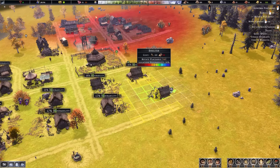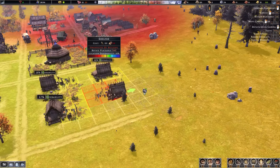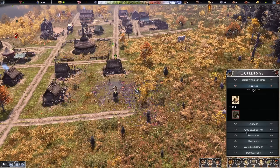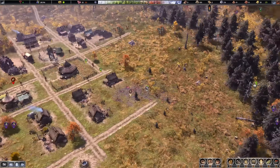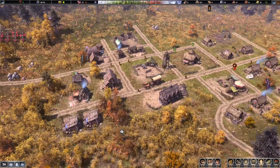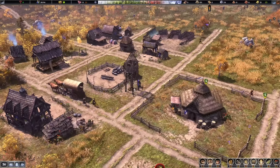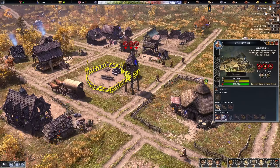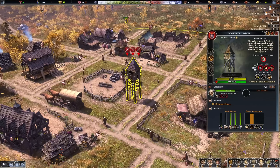I can squeeze in another house here — there is an iron deposit going over there, but I can still fit a house just fine. I don't have the iron production building unlocked yet but I'm pretty sure we can still build it there later. There it is — the lookout tower coming up in year two. It's a very expensive building costing five gold per month, so we're down to seven on the income.